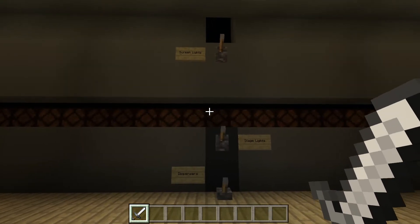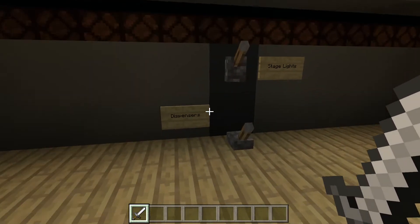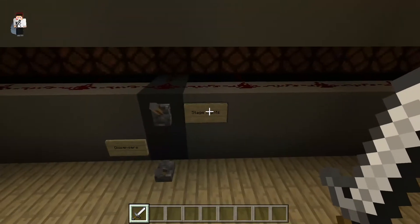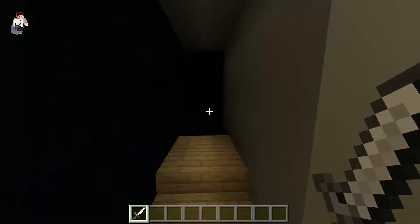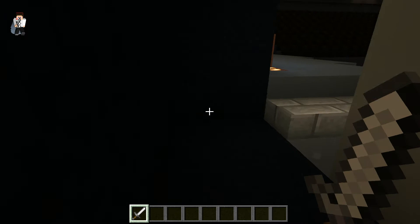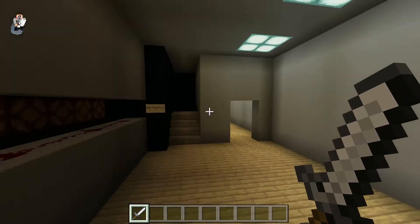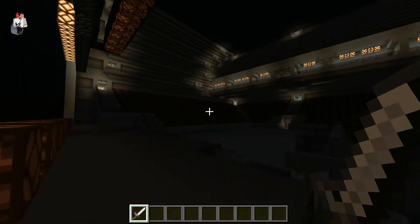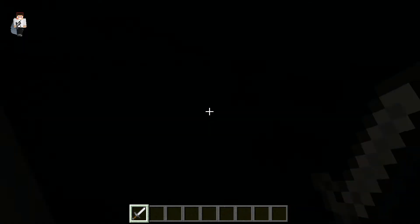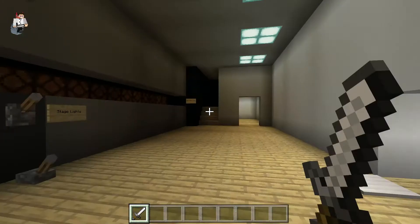Now for the good stuff — this is the main light control from the back. We have dispensers for stage lights, screen lights, and overhang lights. The stage lights turn on the lights down at the bottom of the stage. The screen lights outline the screens up top to indicate they're screens. And then these are the overhang stage lights.